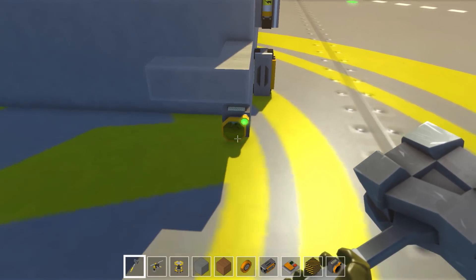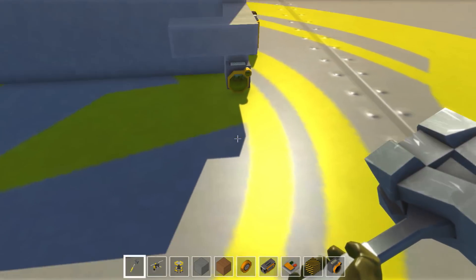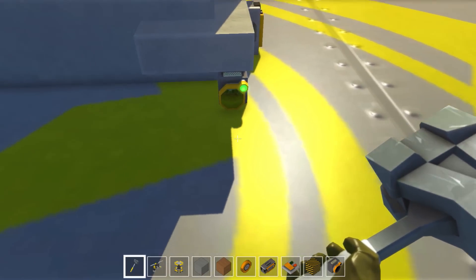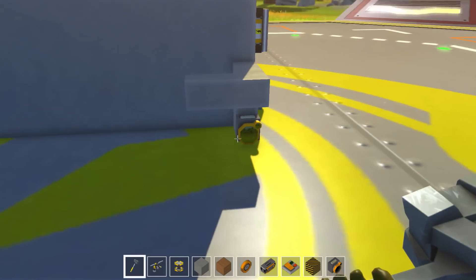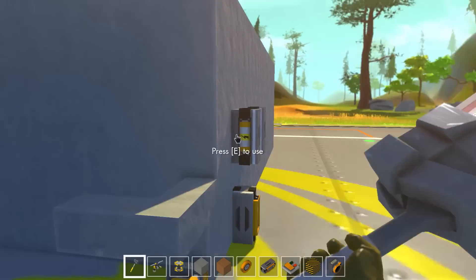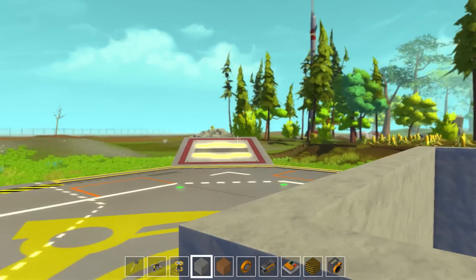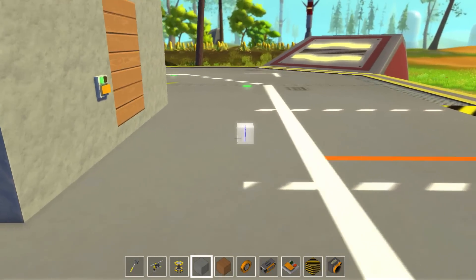The important thing to remember about this block: you have to have 10 blocks of clear space — about that much — behind it for it to work. If you place any blocks in that area, it will activate the switch permanently, so you can't have anything built there. It's either built behind the house, or you can build it on the ceiling and it will do exactly the same job.